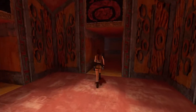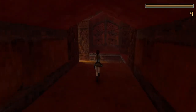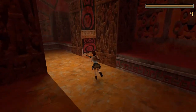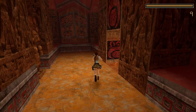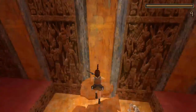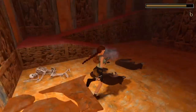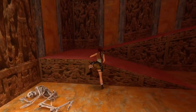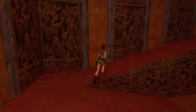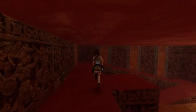Last but not least, go into here. We have three secrets, eight pickups. Don't bother with that switch there, come down here. There's going to be three wolves that come down here to try to wreck your day, but don't let them - they're only wolves. Moving to get out of here, there's a block here we gotta pull out.